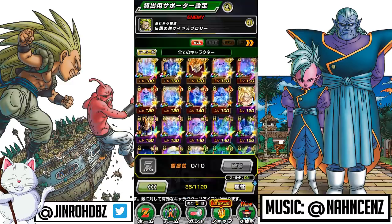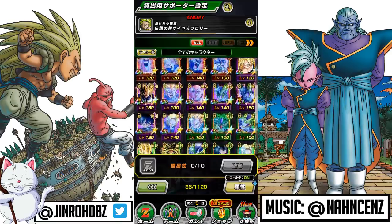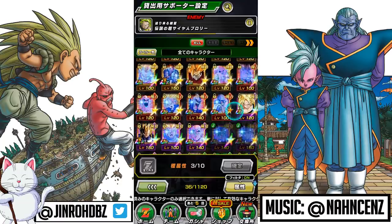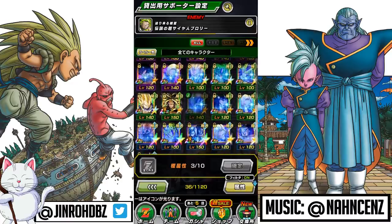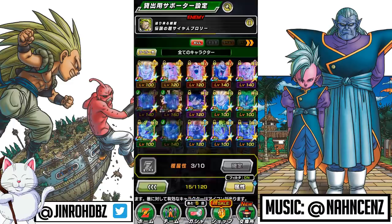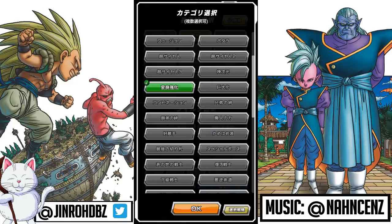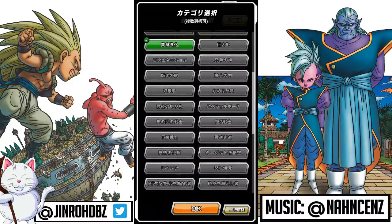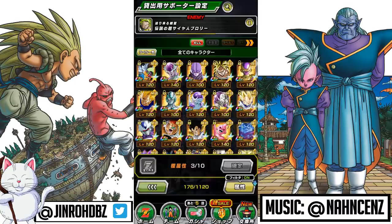From the selection process of the extreme settings, a few units fall into the Kamehameha category, so a lot of the Cell units ended up being selected for this. This is the very first run, so in order to really optimize you kind of have to play around with it and figure it out. Right now I'm trying to figure out which category units to run, not just from the category selection but also the types of link skills shared amongst the units.